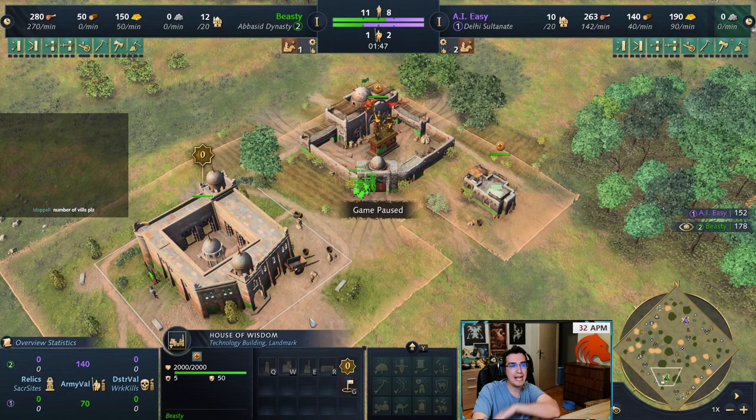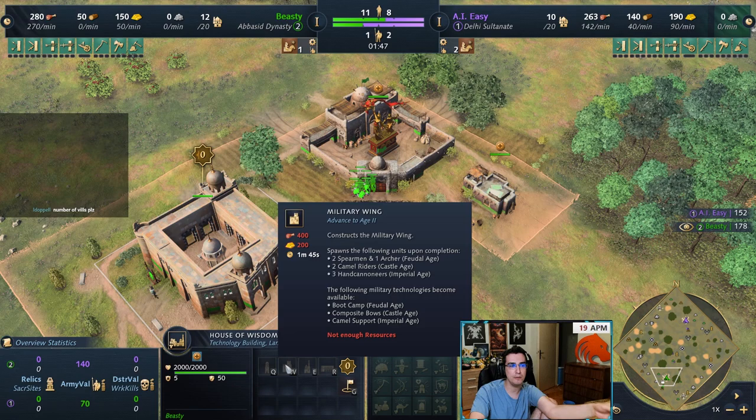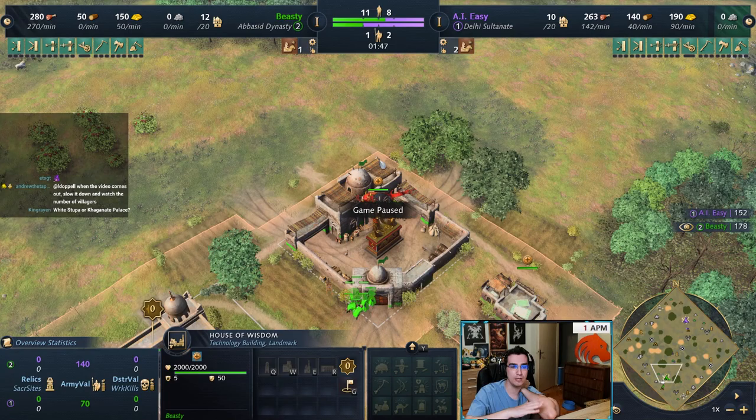If you want to fight in castle with a lot of infantry — balls to the wall, try to kill your opponent — then go eco wing into military, because you get access to boot camp which is very strong for any timing push. Also, composite bows have been moved from imperial age to castle and into the house of wisdom — it reduces the reload time of archers by 33%. This is another reason to go military wing in castle from economic wing, because it gives you way stronger archers.